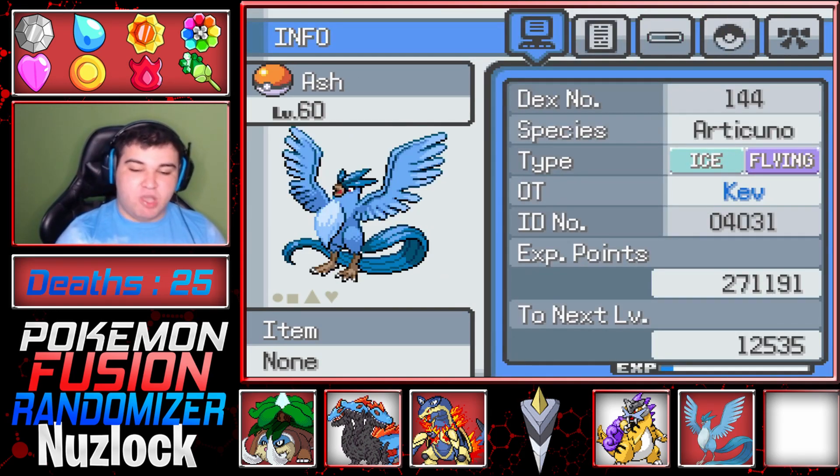Then we got Ash the Articuno. Last time we caught a Faraguno — an Articuno fused with a Faraligatr. I was trying to look around for a good combo that would fit with the team but couldn't really find anything. So if we find something in Victory Road that could mix well with the team, we'll fuse Articuno. But for now, Ash is going to be our only team member that isn't fused.